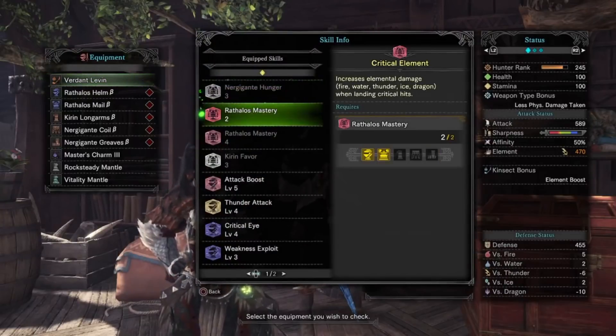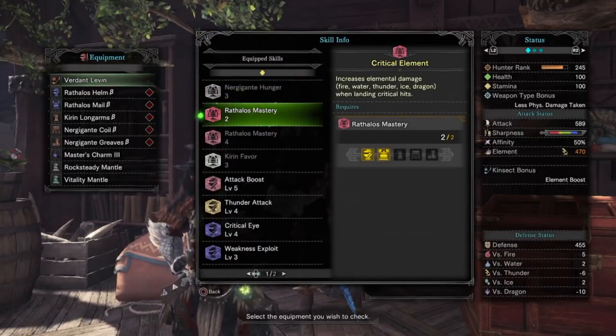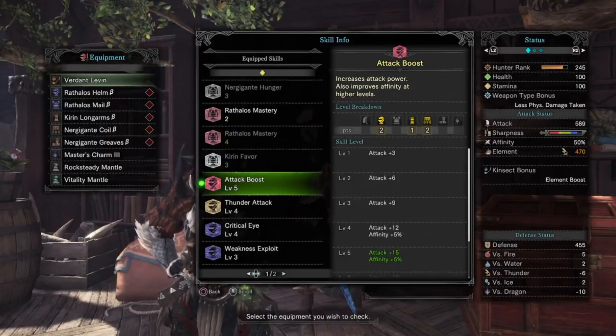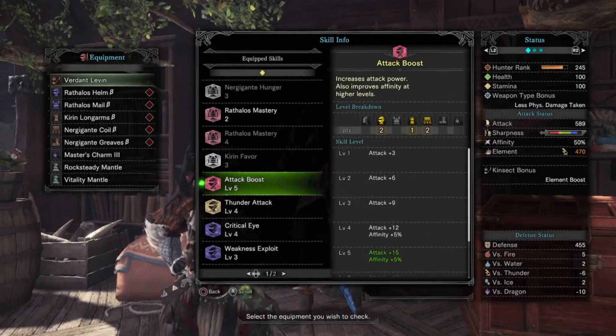For stats, this will give us the Rathlos mastery, which increases elemental damage when landing critical hits — somewhat of a staple due to our 100% affinity and maxed elemental damage, which I'll get to in a moment. Next we have Attack Boost 5 for the plus 15 attack and 5% affinity, bringing our base affinity to 15% with the weapon augment.